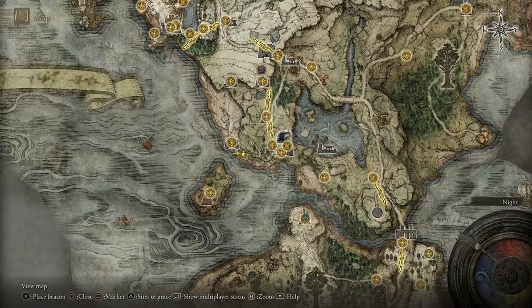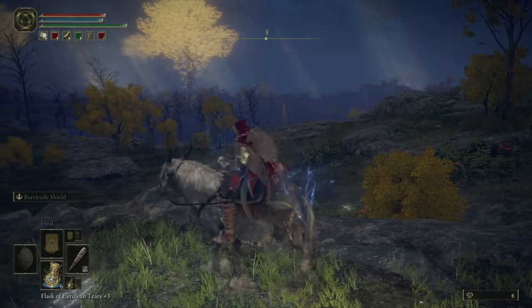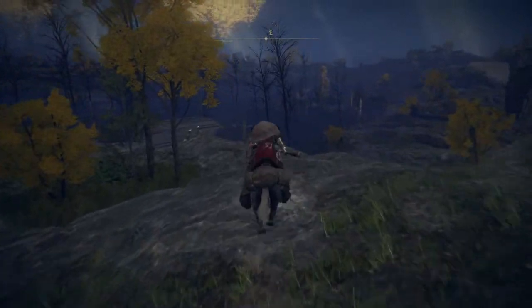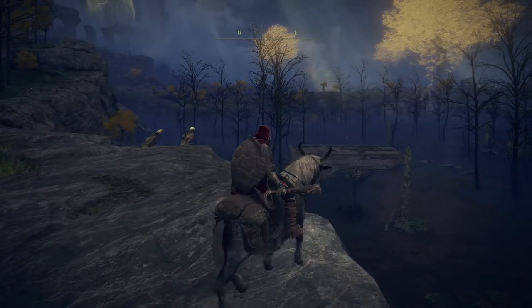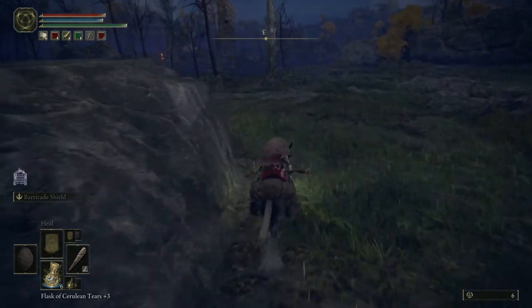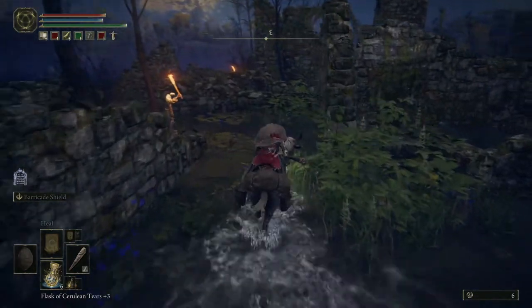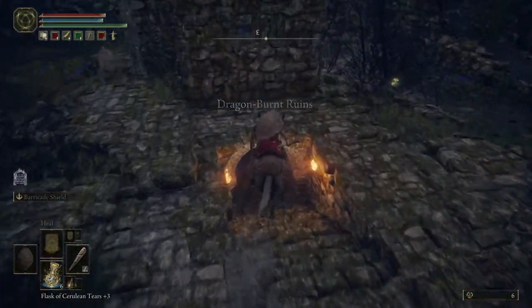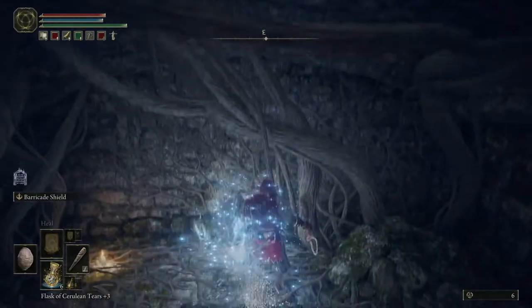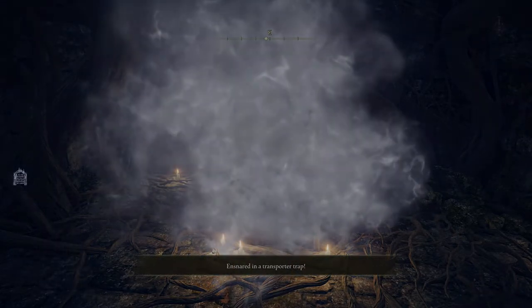From here, open your map and quick travel back to the first steps. Once back, head directly east. You'll see some ruins over there — be careful if you go too far left, something will happen you're probably not ready for. Head east to those ruins with your club in hand. You don't need to fight anything here, especially with your horse. Ride down into the Dragon-Burnt Ruins, down the steps past the rats, and touch this chest.